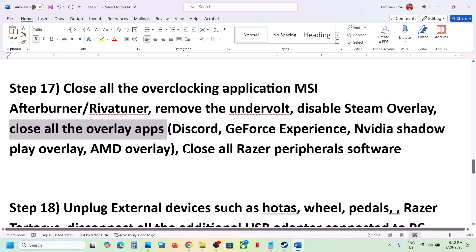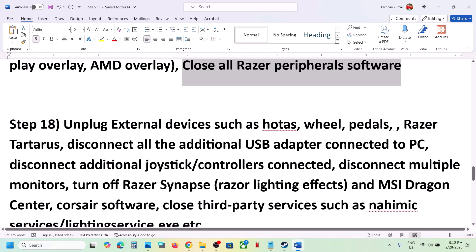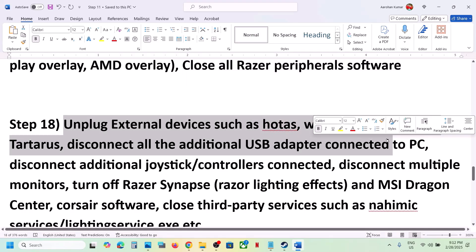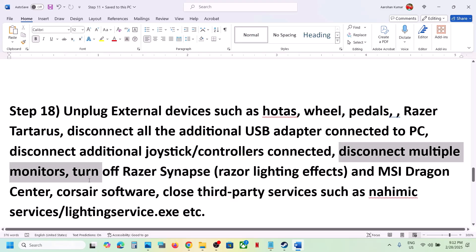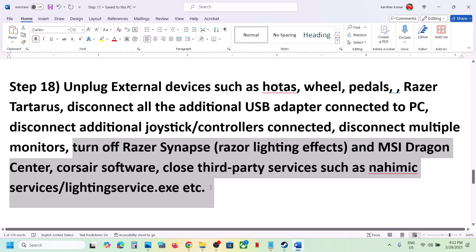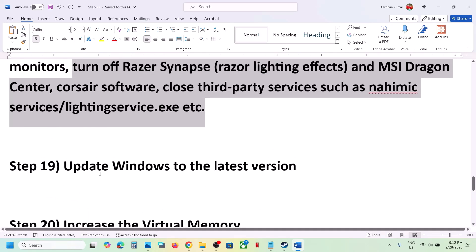Close all overlay applications and launch the game. Also close any Razer or third-party applications. Unplug all external devices you're not using — steering wheels, pedals, USB adapters, extra controllers, USB dongles. Disconnect multiple monitors and try launching the game on a single monitor. Close any third-party services or applications that are running.